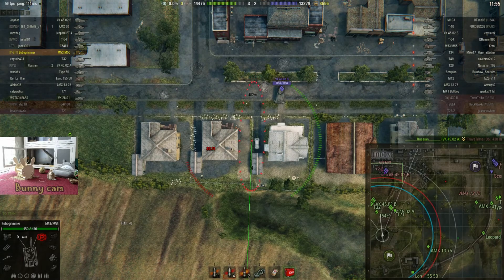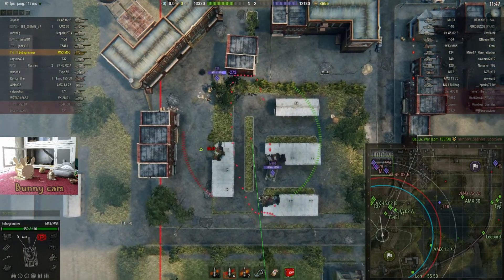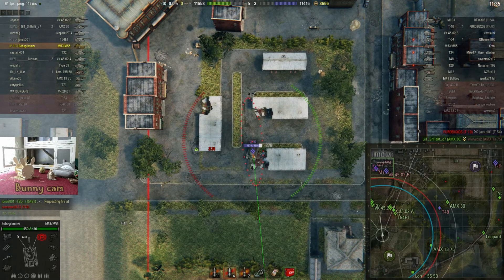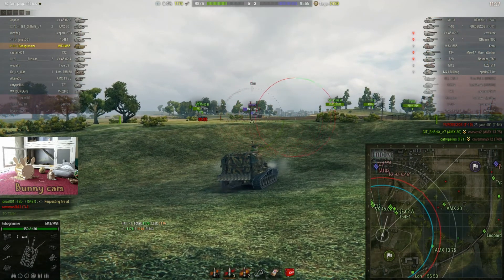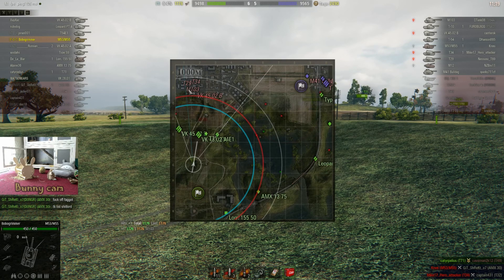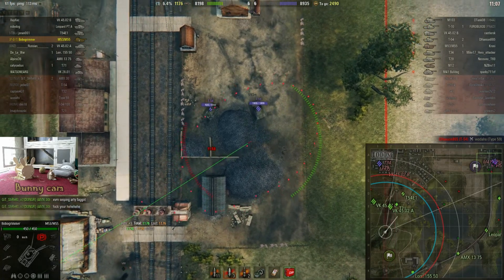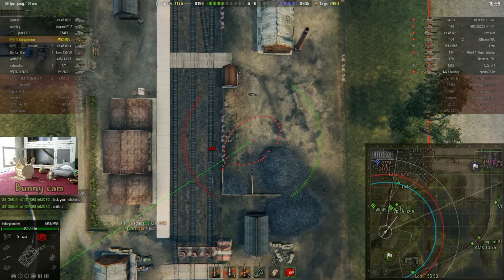We've got four rounds left, so we might as well give them a go. That VK's in a good spot for us to not hit him. M-103 and the 229 are still visible. Let's wait and see if we can get something on this M-103. Shot away — oh, blimey! 1,176 hit points! Wow. Maybe we should have given these guys a hand a little bit further on. Let's get aimed in and see if our light tank can spot one of these guys.